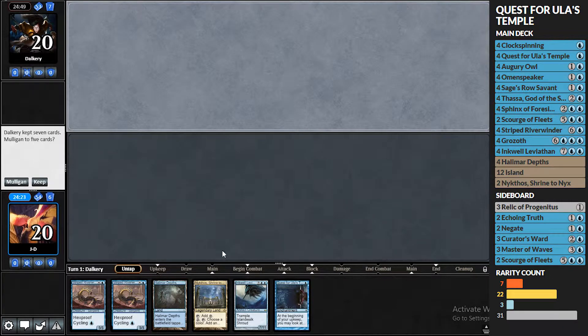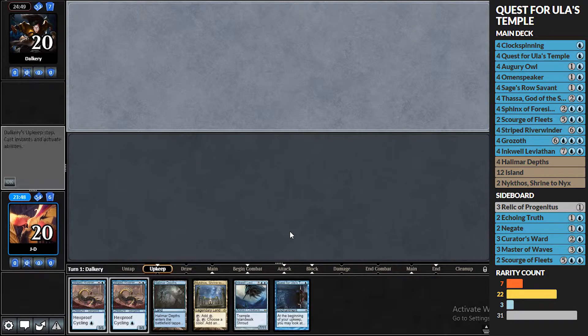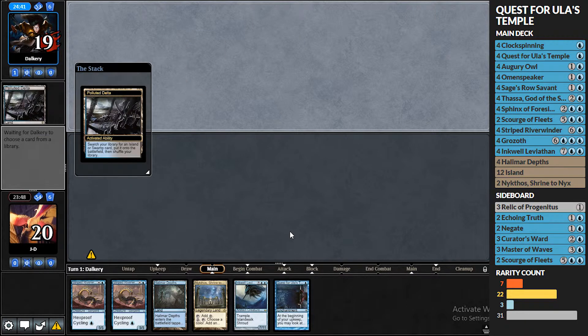Maybe these Halamar Depths have been kind of screwing me over. Maybe we lose those — maybe they're not super important. You can't even put things on the bottom, you can just rearrange the top. So for those of you thinking of building this yourself, finish the video and see how I end up doing. Halamar Depths might be a consideration — maybe those are just better as basic Islands, or just not as many. We want to draw into an untapped blue source, not a second Nick, so that goes to the bottom.